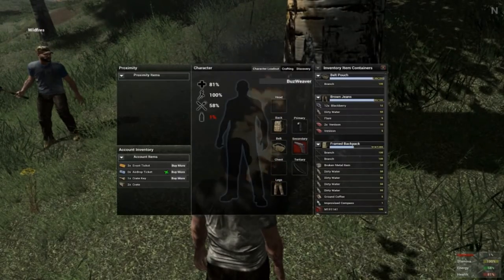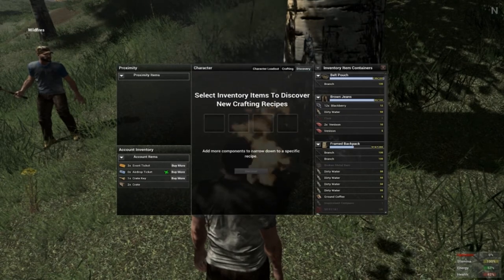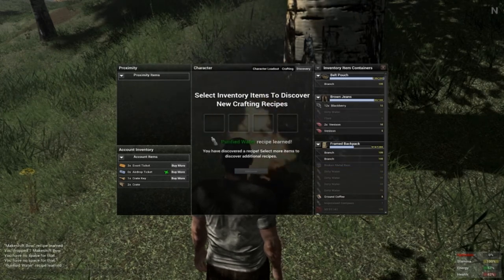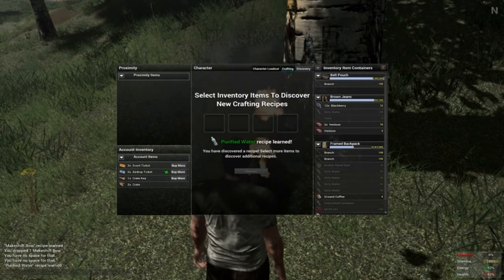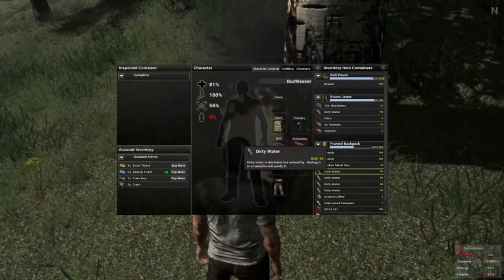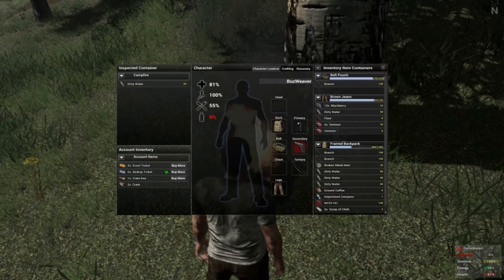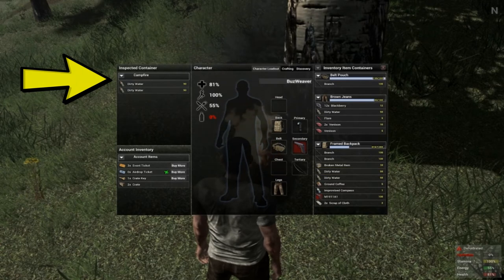Being able to create a campfire is going to provide you with a host of game-changing capabilities. A fire acts as a container from which you can make discoveries and add to your recipes. You'll want to ensure that you've made your discoveries in container mode before proceeding to apply known recipes. You'll know you're utilizing the campfire properly as you'll see the inspect container in the top left of your inventory screen with the word campfire in the selected field.